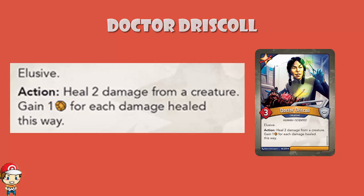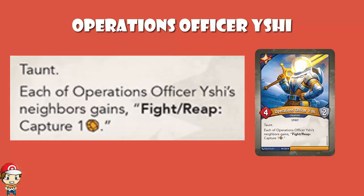Operations Officer Ishii — 4 power, 2 armor, that's quite good. With taunt. It's also a spirit, which we don't see very often. Each of Operations Officer Ishii's neighbors gains: fight or reap, capture 1 amber. Each of your neighbors gets to capture an amber when they fight or reap. We've talked about why capturing is good. So now when you reap you gain an amber and capture one; when you fight, you fight and capture an amber. This is cool.